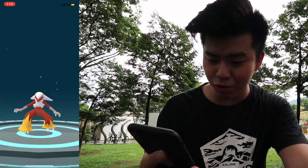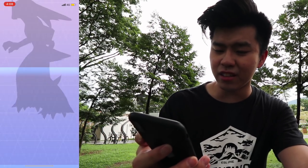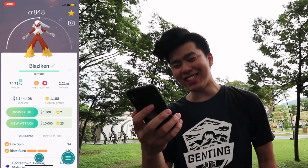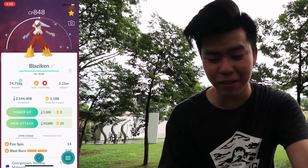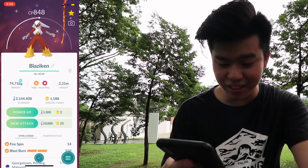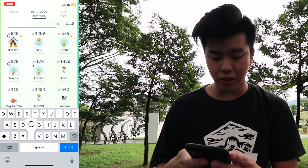Boom! I like the white color fur it has on its head. Wait — I don't have a Combusken yet. That's right — shiny Pokédex entry! I forgot. I thought I had a Blaziken all this time but no, I don't. Oh my god, awesome! Fire Spin and Blast Burn — that is the moveset that you want. 100% Combusken — there we go.